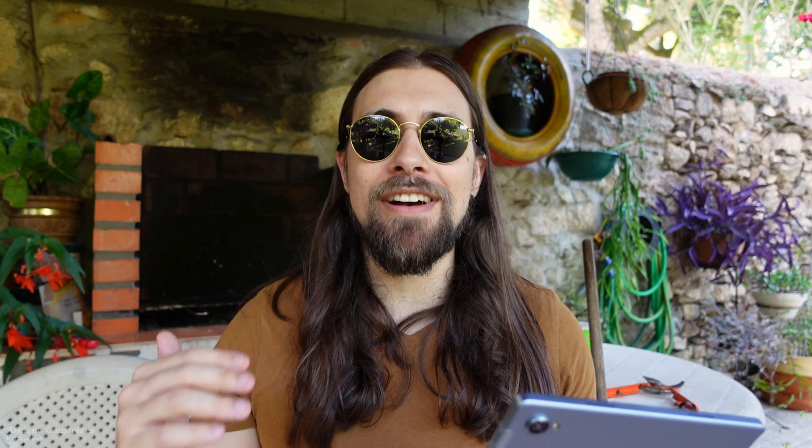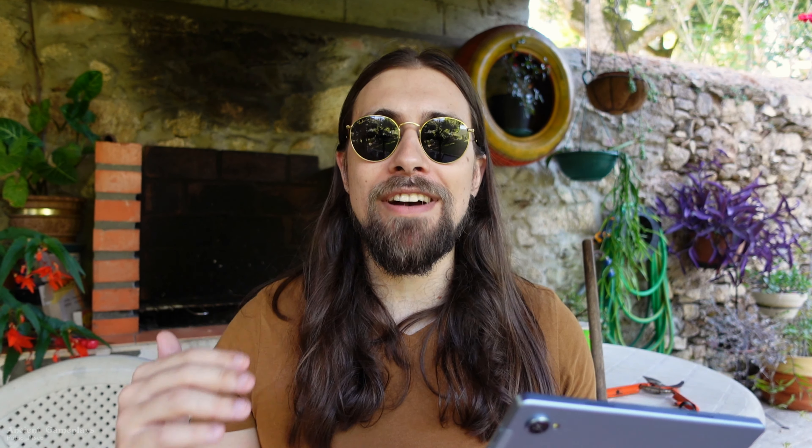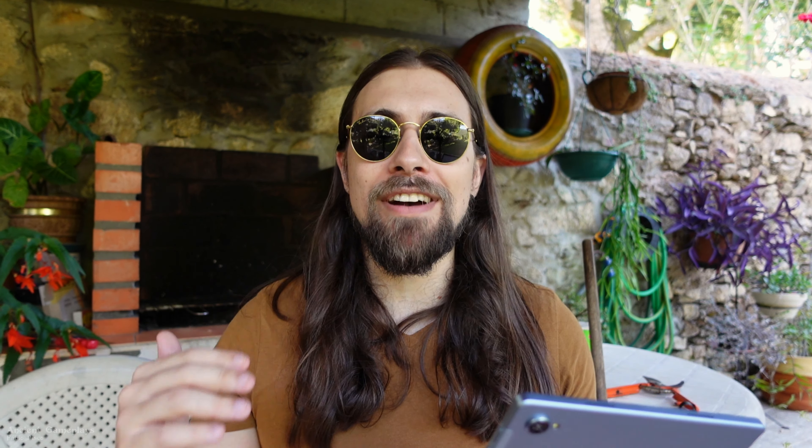New feature highlights: AFMF 2 Technical Preview is a major advancement in frame generation for AMD HyperRx — and you can also use it outside of HyperRx. Fast motion optimization delivers smoother gameplay and higher FPS with improved frame generation consistency during fast motion. With AFMF 1, aggressive mouse movements would disable frame generation for one or two seconds, causing a stuttery feel; AFMF 2 improved that significantly.